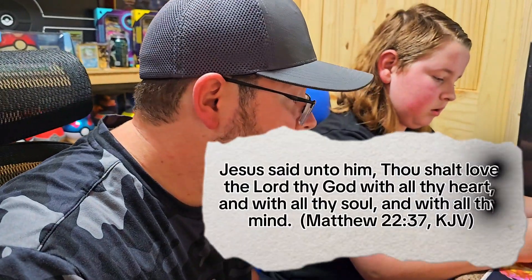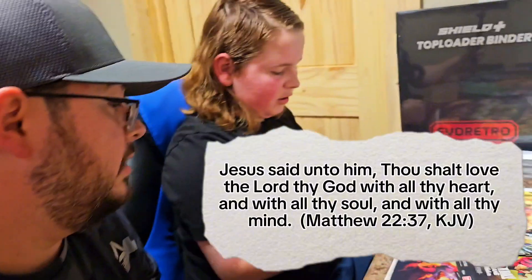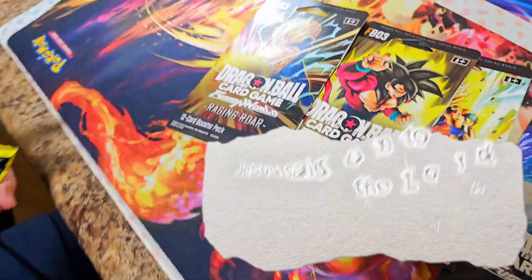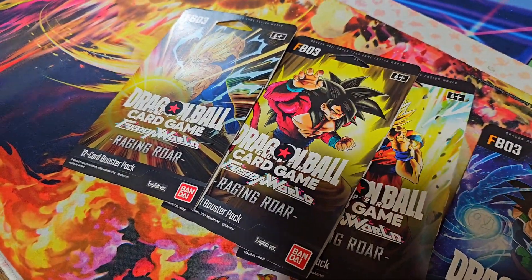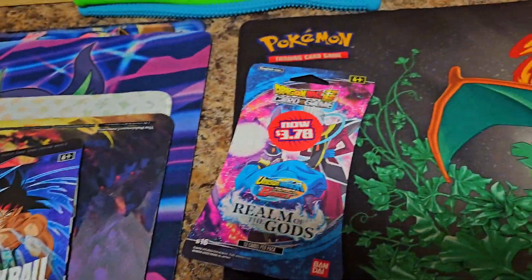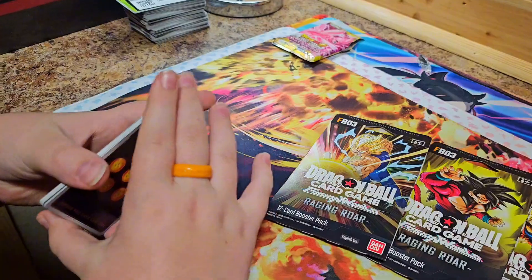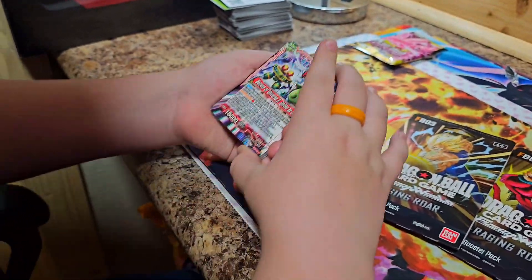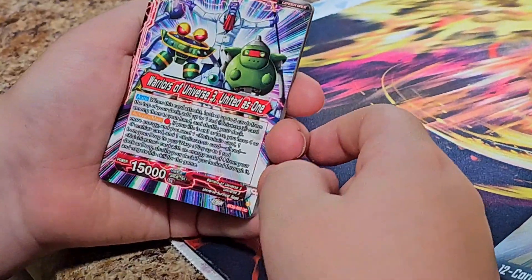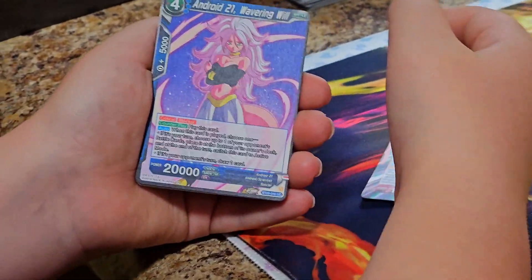So we'll start with this pack — one, two, three, four, five, six packs of Dragon Ball cards. It don't get much better than Dragon Ball. There's a $500 card you can get here; it's a Super Saiyan 4 card, looks super cool. This one, I believe, has the Vegeta God Rare in it. We don't remember what the big hit is in some of these — we're going to find out together.